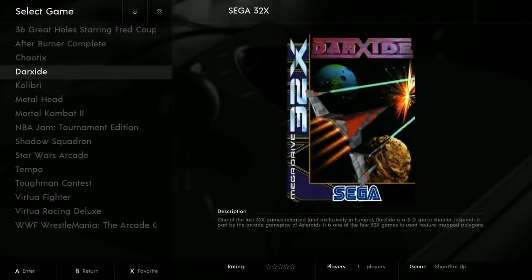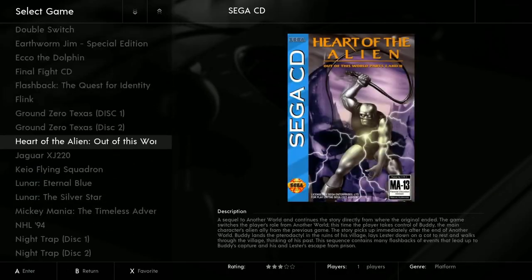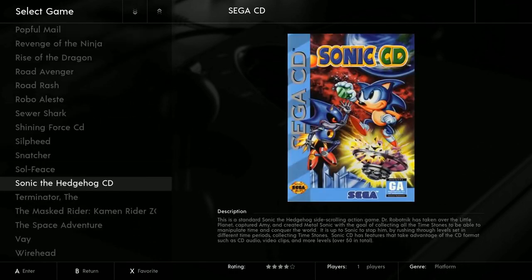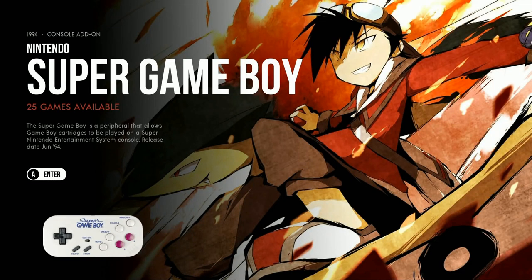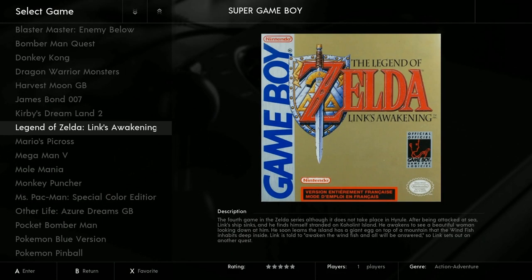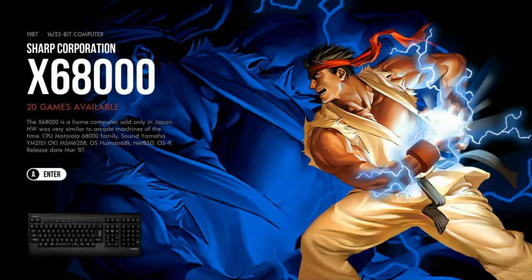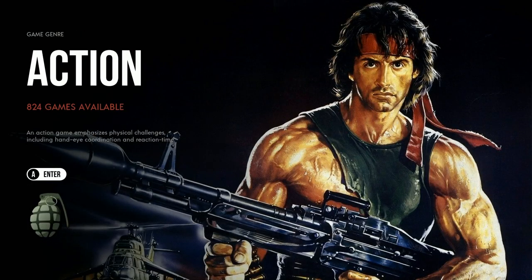Sega 32X: 15 games. Sega CD: 40 games. For those looking for an easy SSD image, look no further. Super Famicom: 81. SG-1000: 15. Super Game Boy: 25. SNES — there's a cool photo of Zelda. Sharp X68000: 20. ZX Spectrum: 131. Kodi is ready for you there as well.